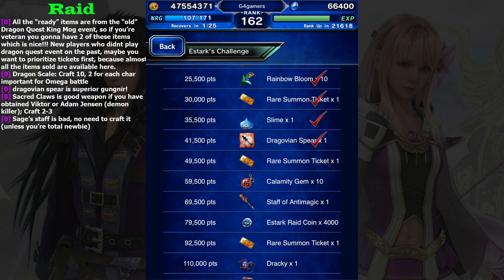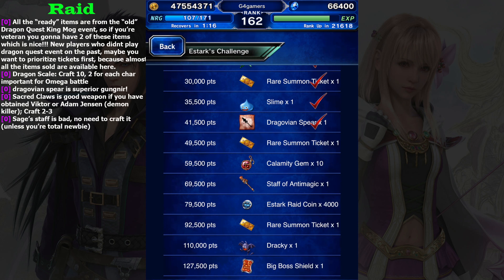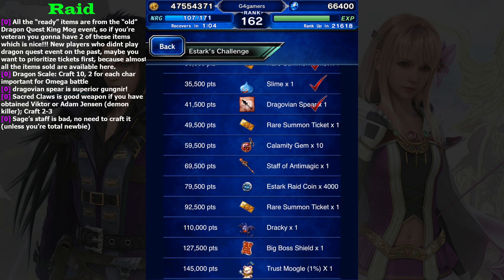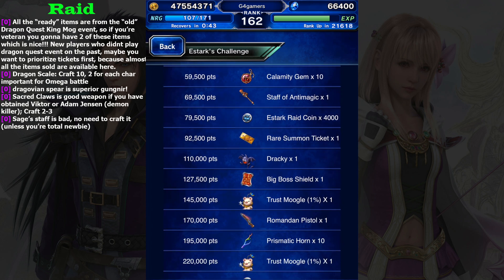At 41,500 we get Dragovian Spear. This spear is the best weapon on this event because it gives you demon killer and dragon killer, so it is really good - you can combine it with Behemoth Fang for dragon. It has 90 attack, the same as Gungnir. Let me check - yes, Gungnir also has 90 attack. So this is superior to Gungnir, which is a trust master. Staff Anti-Magic is bad; you can buy that from the King Moog event.